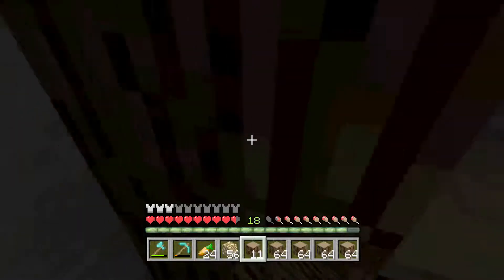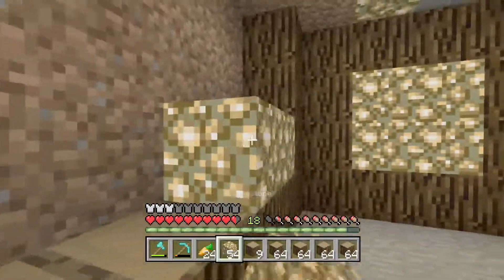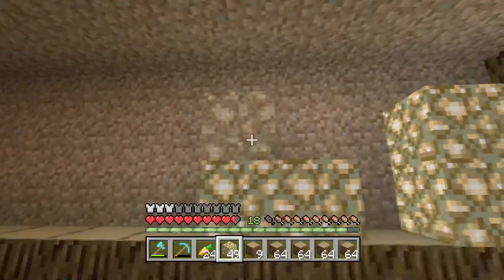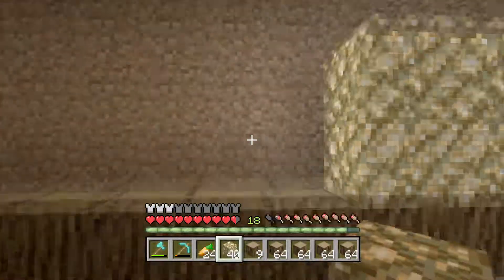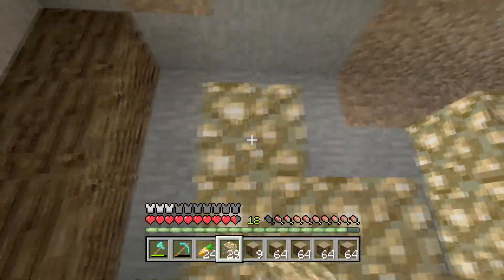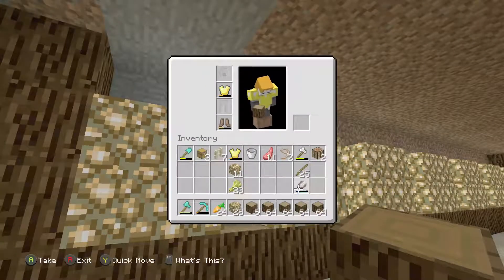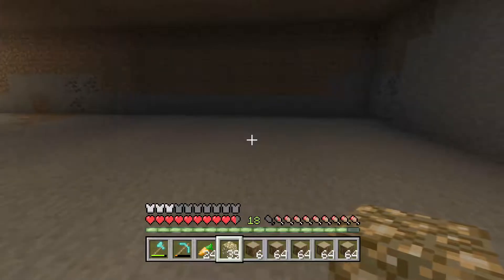We're gonna be doing the walls and basically just lighting this place up, because otherwise we're just gonna die down here. So we put these like this, glowstone goes like this, and then it just keeps going like that. Put some more here - hopefully we have enough glowstone. It does run out quite quick but it's easy to get. There we go, that is perfect.